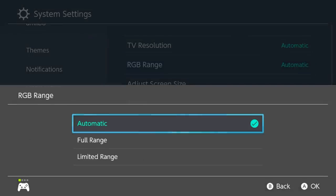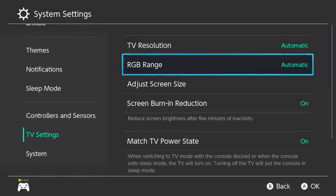RGB range — I changed this to automatic as well. It used to be set to limited. Both of these being set to automatic, I have seen a lot better graphics. And I know that's not what we're really looking for — we're all looking for fps — but I'll get to that in a second. These things actually help; when the game is running decent, it will actually look a lot better too.